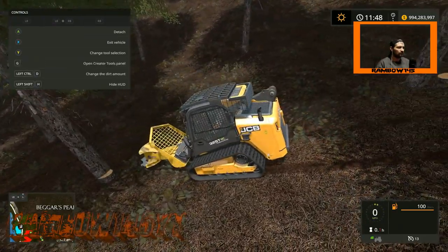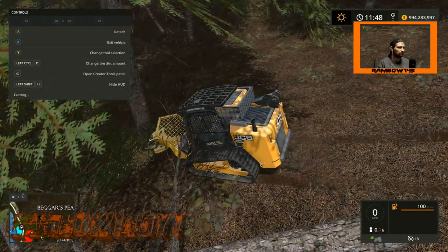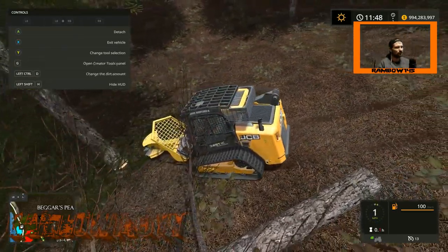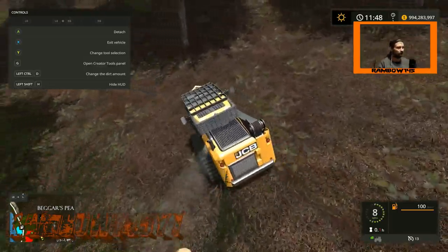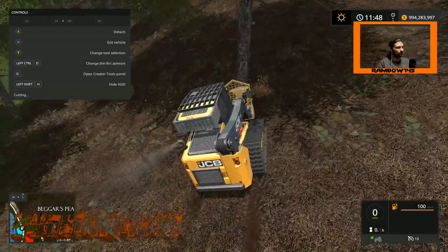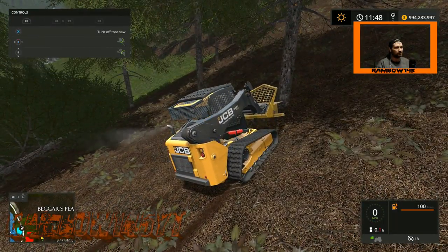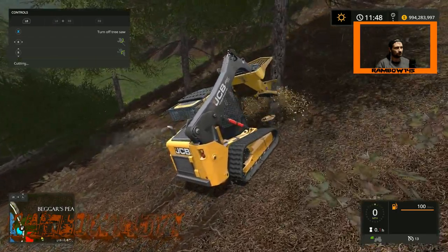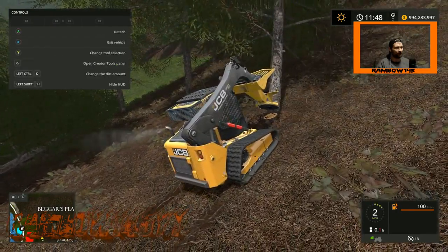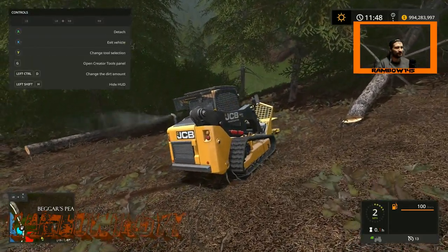Brakes work pretty good. Maybe I should have cut from downhill up — that might have made more sense, since they're wanting to fall downhill. Because in real life, they would probably fall uphill most of the time. That one's done for. Just cutting trees — what a waste. Hit that one with a stump grinder.